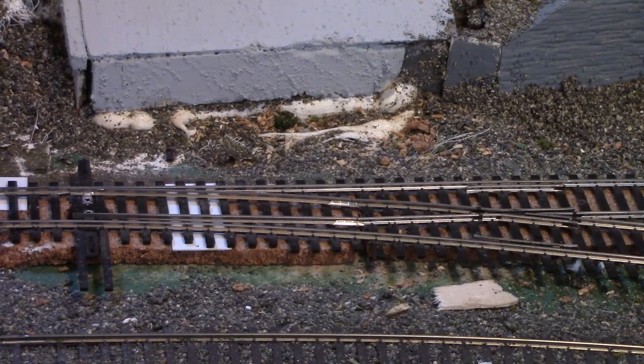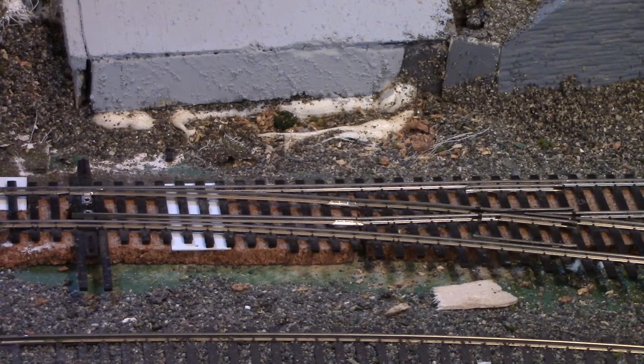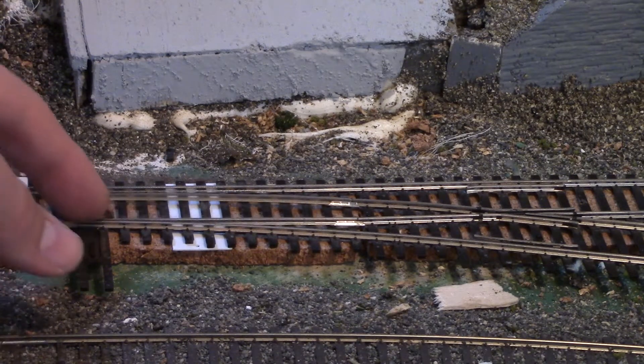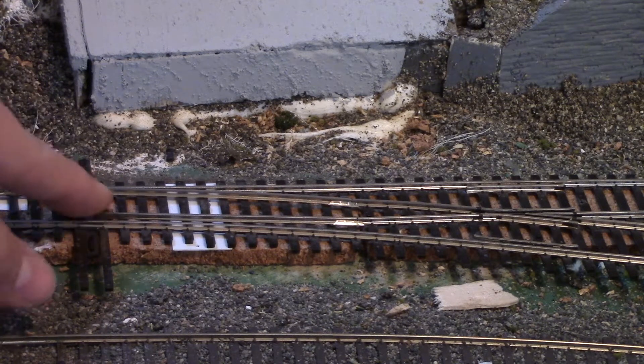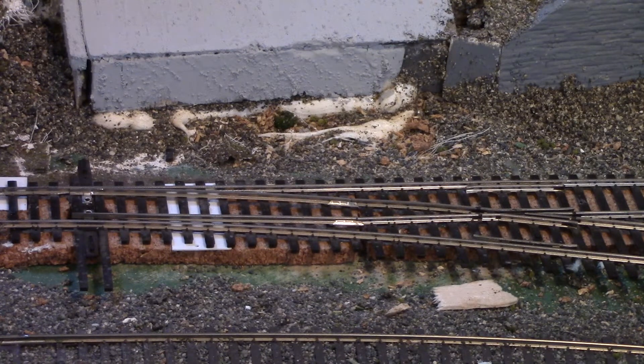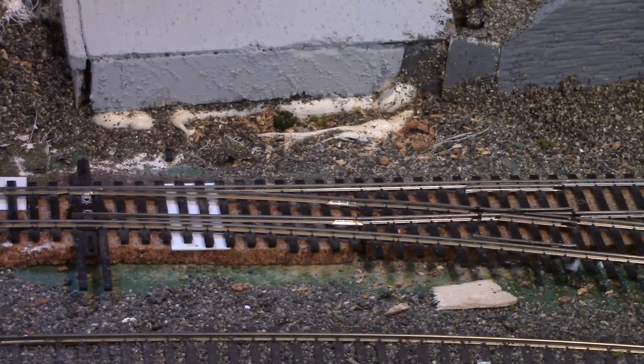One of the things I've been working on since the last video was installing a Tortoise switch machine. I haven't got it a hundred percent hooked up yet so I can't show you it in operation, but you can see it's mounted underneath the table, which is good for now so I don't have any trains splitting the switch or picking the point. Right now it's just kind of sitting there — I need to go get the right type of toggle switch.